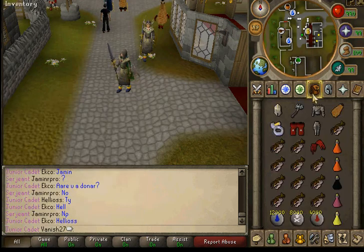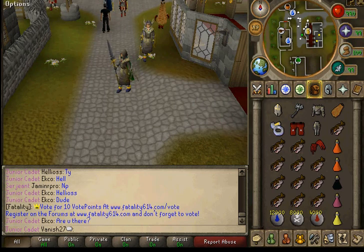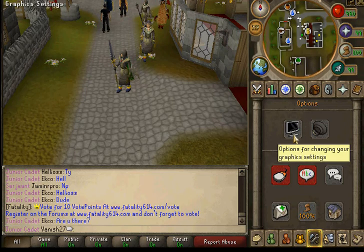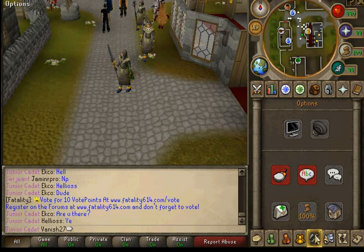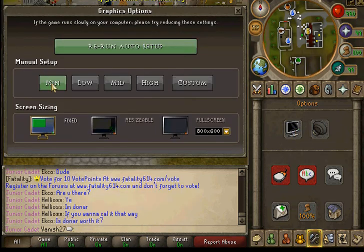Alright, I've been having a lot of people ask me how to make my Runescape screen or my Fatality screen like this, like the default old Runescape version. Basically, all you have to do is come and click this right here under the little hammer and wrench thing, just click this and then you click minimum and fix.